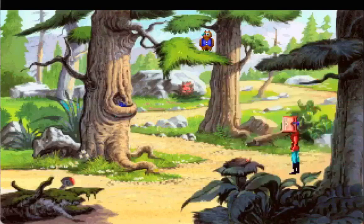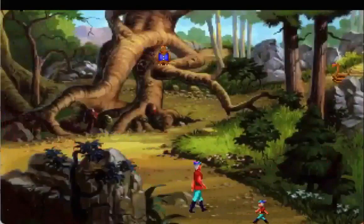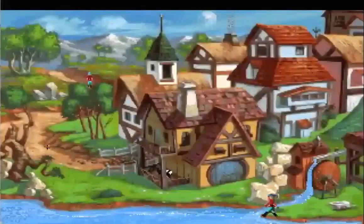Not only that, but they also updated the graphics in this game. It's not the blocky style from the old Commodore era — it's definitely more detailed, and you can see the details of the houses, Graham, and all the other characters.